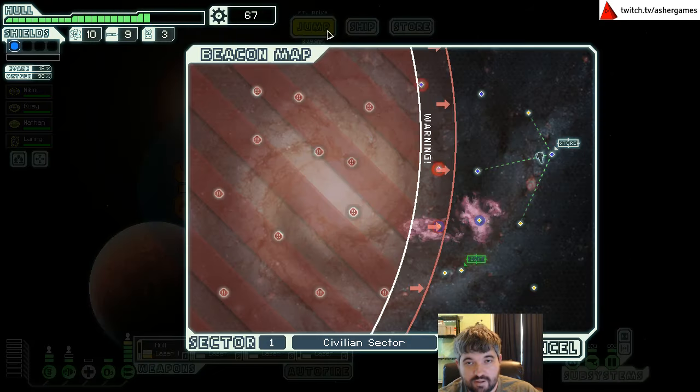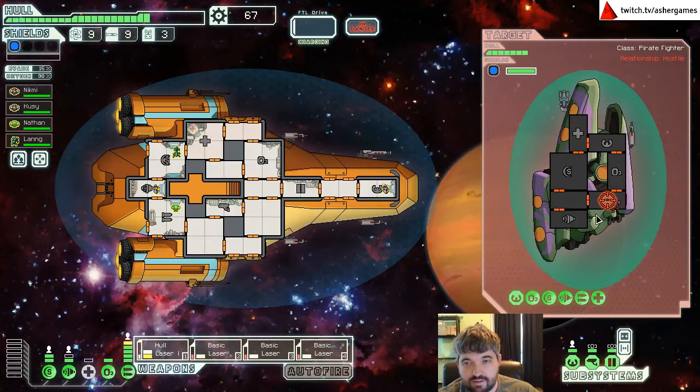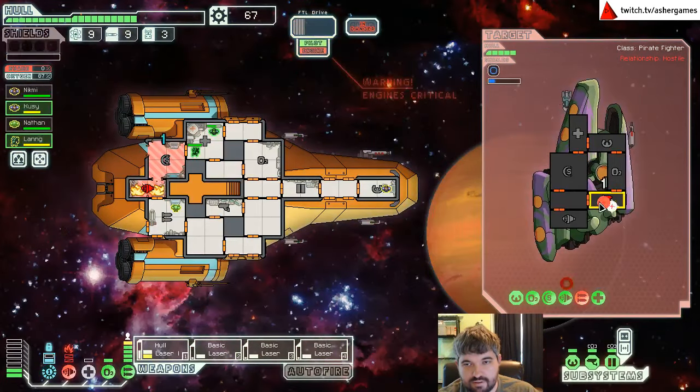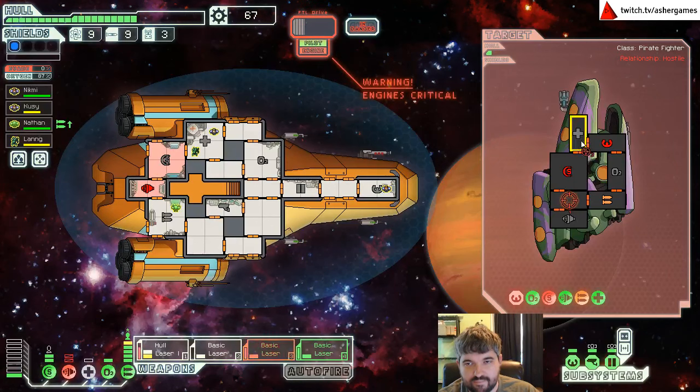Sounds like a plan. Looks like we're going to have to fight through the rebel fleet at least once. Attacking the pirate is going to be exciting — hopefully we can blast the shield in a hurry. The shields are ionized and now we have everything on fire, so all our defenses are useless. Should have fired the whole laser at the actual hull — we would have killed the ship. Old habits from the last run die hard. They're dead regardless.